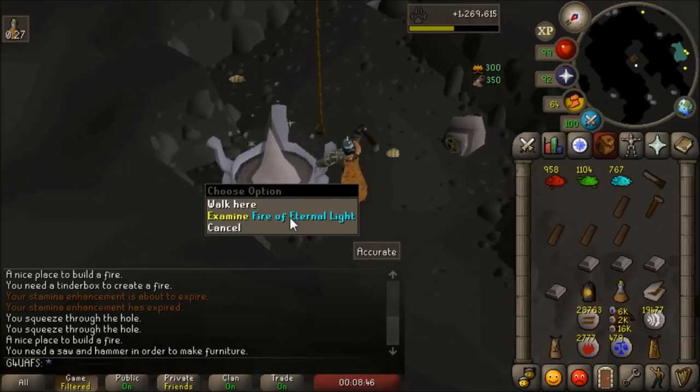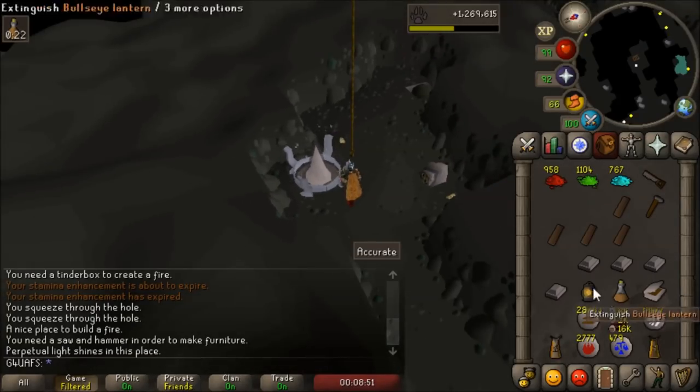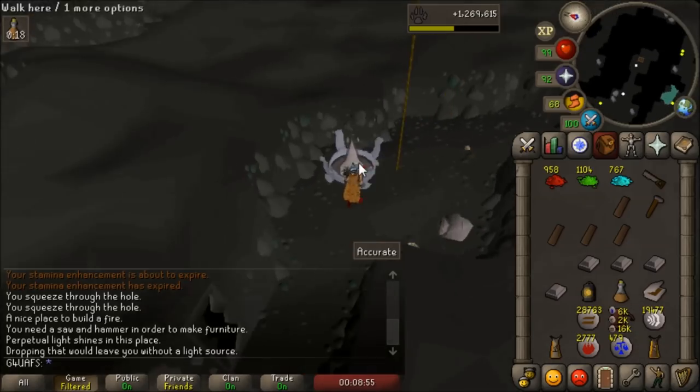Let's build our first one here. This fire of eternal light will mean you no longer need to bring a lantern or any light source with you in these caves anymore. So that's really nice.